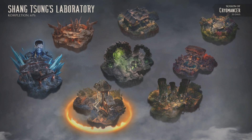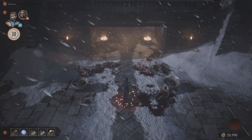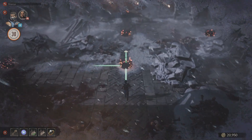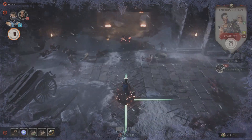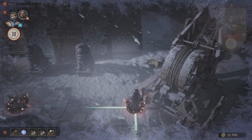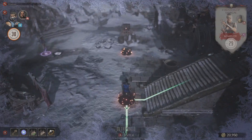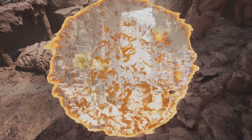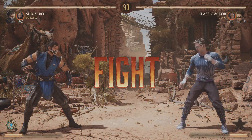Once you get to the Rampart you want to visit the location called 'Notro Age,' as this is where you get Frostfart, which is another amazing talisman that you really want to have in your inventory. As the name suggests, it will let you release a poisonous fart that will linger on the stage for a while, damaging your opponent and opening them up for combos.